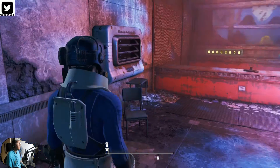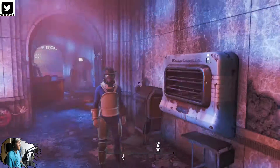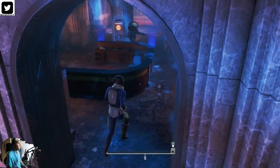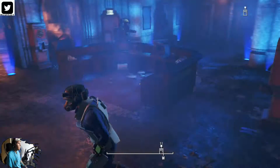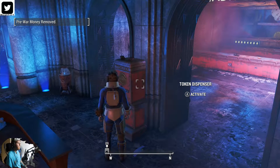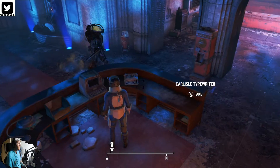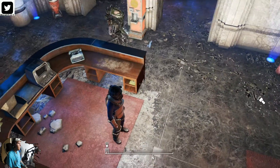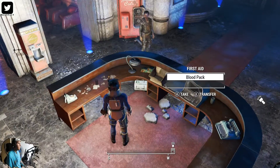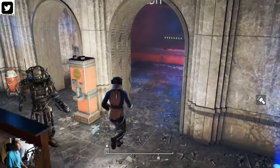We pick up a plasma cartridge. Let's just kind of look around first. There's a token dispenser — okay, it automatically takes your money. I need some light, it's pretty hard to see. Let me take that Stimpak. I guess we'll just start on the left side.